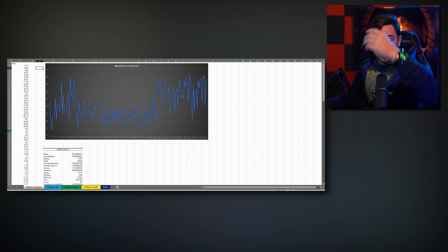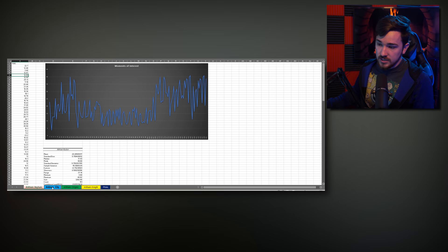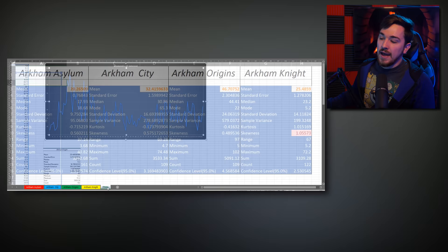So I did the exact test I just described with all four of these games, and it's taken a while to complete, but we're done and we're here now. As you can see here, I pulled all of the data into the Excel document — it's all plotted here and I did it for Asylum, City, Origins, and Knight — then I ran descriptive analytics and collected all of that data in one final chart right here, which we're going to talk about. There is one quick disclaimer: while I go through these moments of gameplay, it's going to be different for everybody. So things that pop out and pull my attention away are going to be different, making these always somewhat subjective tests. But the fact that I'm the constant throughout all of these tests should give you a fairly good basis for comparison.